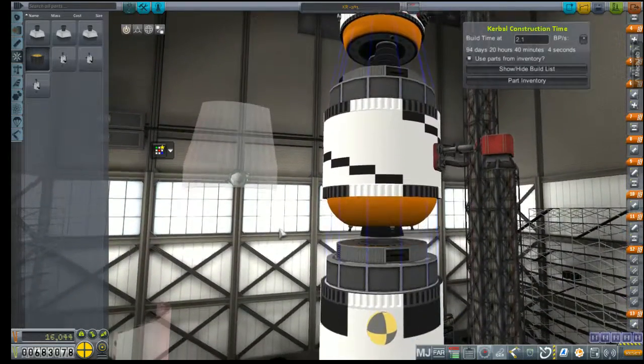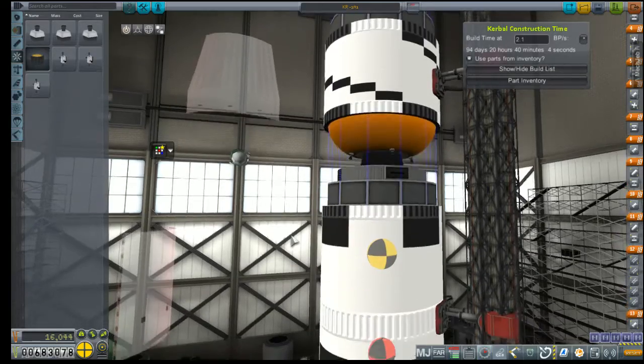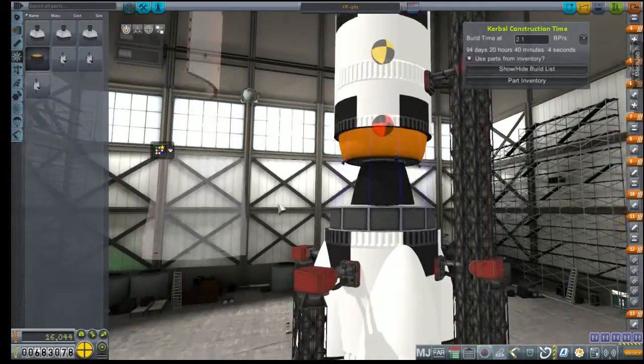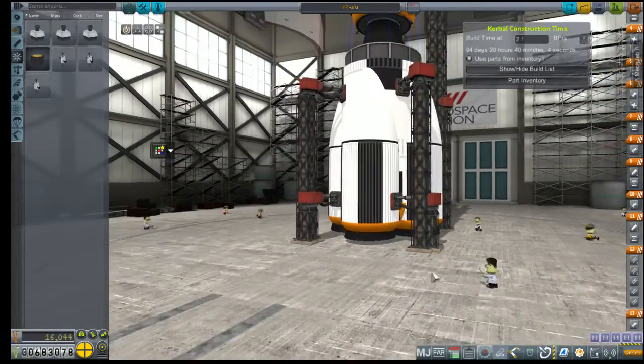Below that, we've got a slightly bigger stage powered by an RD-210, which is another Russian upper stage engine. And below that, we have another large stage powered by an RD-235 series engine. These are one of the new ones we unlocked — these are kind of beastly. So beastly, in fact, that we needed four more of them down here on our launch stage to get us off the pad.